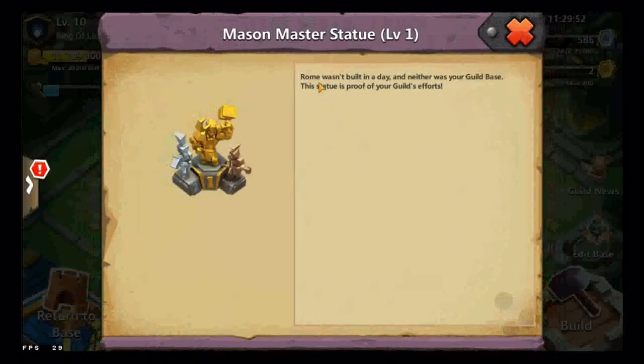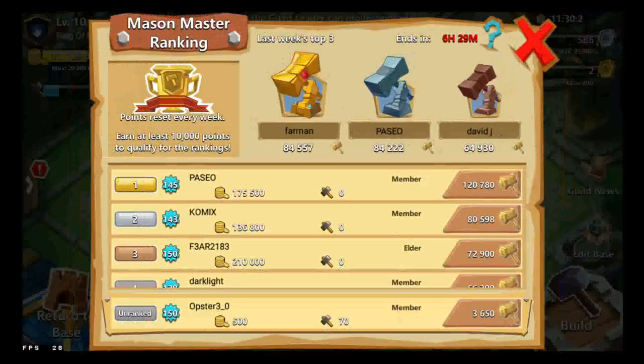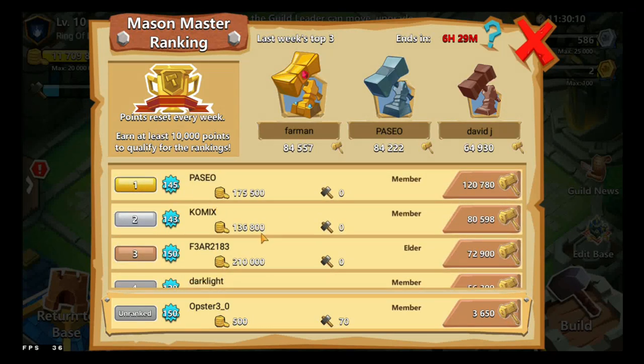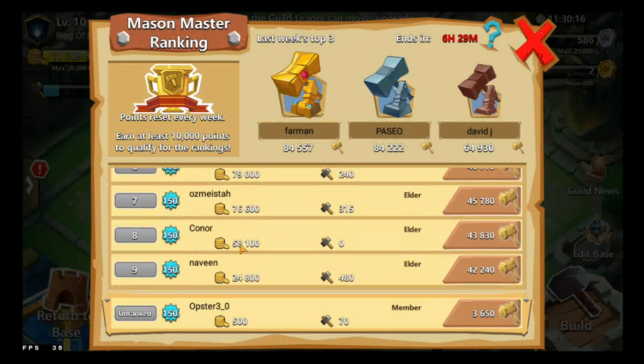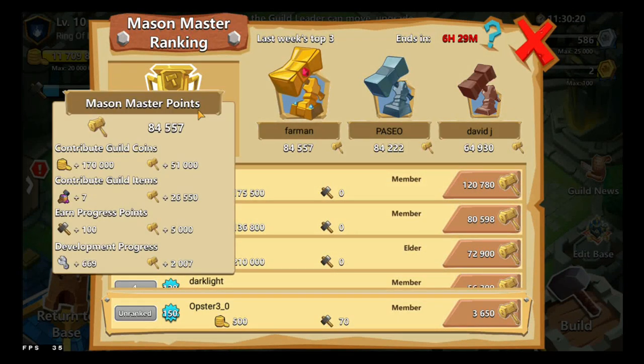The Mason Master Statue — Rome wasn't built in a day, and neither was your guild base. This statue is proof of your guild's best efforts. The top contributors in the rank here include Passio, Comix, Vier, Darklight, Voodoo, Connor, Naveen Crush, and Ozmena — well done to all of them for helping contribute to the guild.